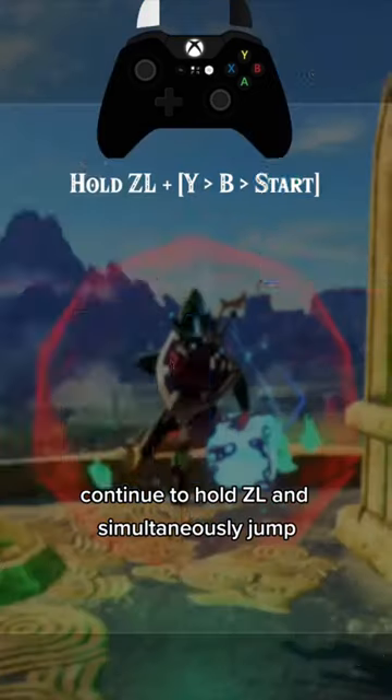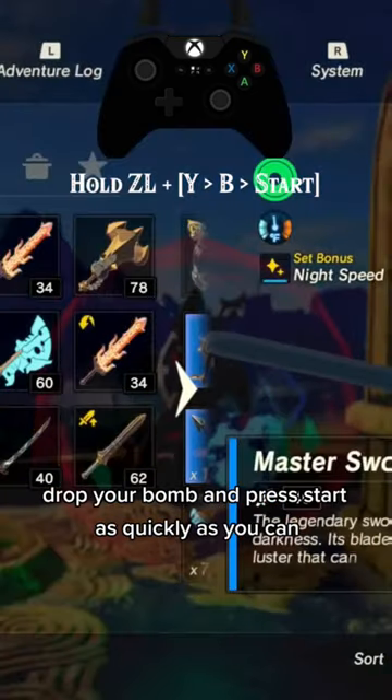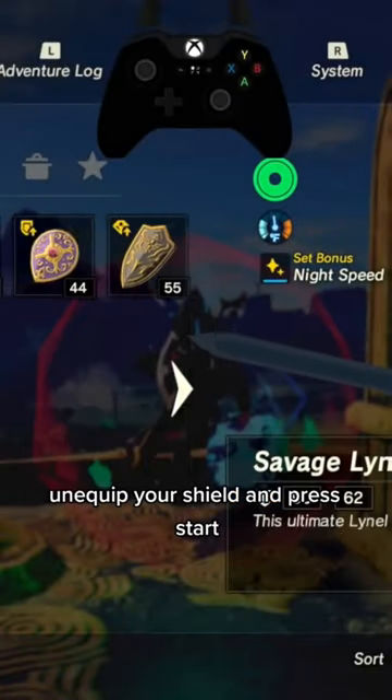Continue to hold ZL and simultaneously jump, drop your bomb, and press start as quickly as you can. Unequip your shield and press start.